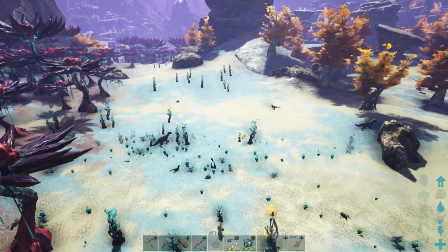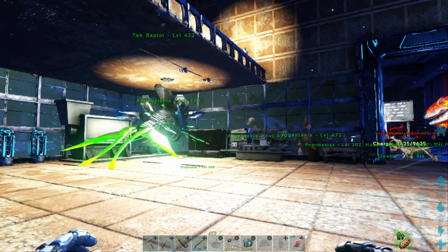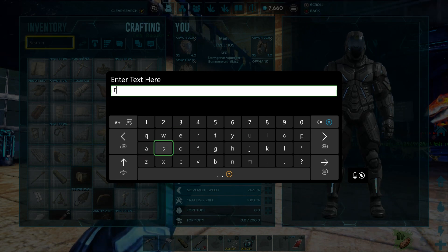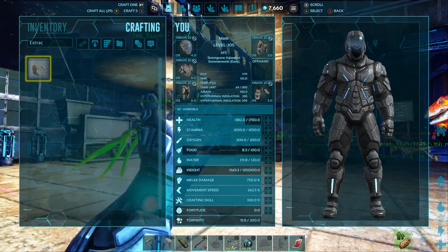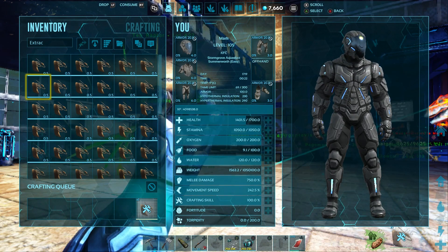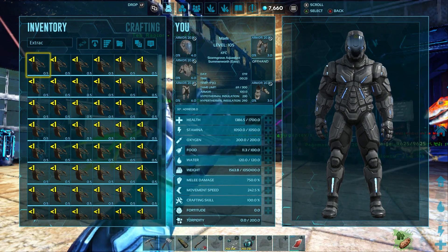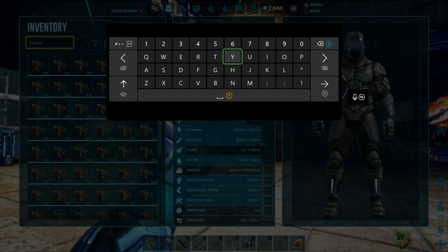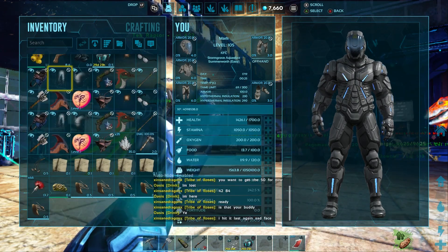To tame a bloodstalker you need blood packs. As you can see I already have a bunch of syringes, but just go into crafting and type in extraction. As you can see here it is. Basically just press your use button on it and it will extract some of your blood. It takes 5 seconds and it does take down 25 of your health, so keep that in mind because if you do it for too long you will end up dying. That's how you get blood packs.